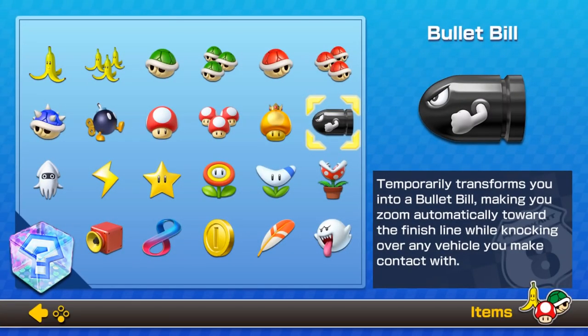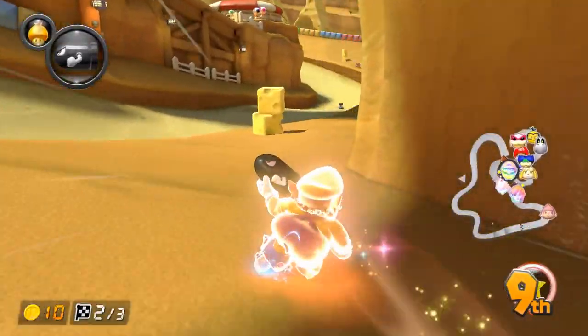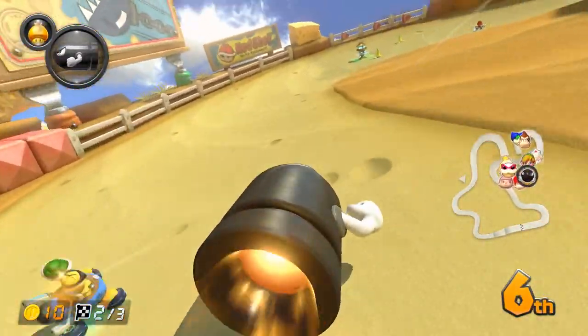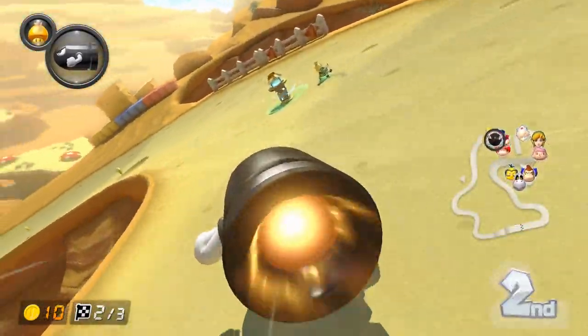The bullet bill can be a really good item or a really bad item in some situations, but you can work around that, and there's a ton of good that comes out of the bill. Just like the star, chaining invincibility can really help you if you have a bill — you'll have around 10 seconds of invincibility, more or less, while in a bill. If you use it on a bill extension, you'll have even more invincibility. Seriously, take advantage of it — it could change the game for you.